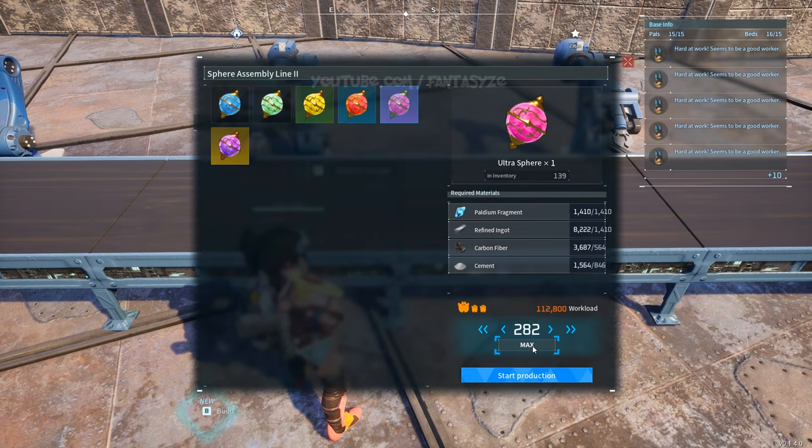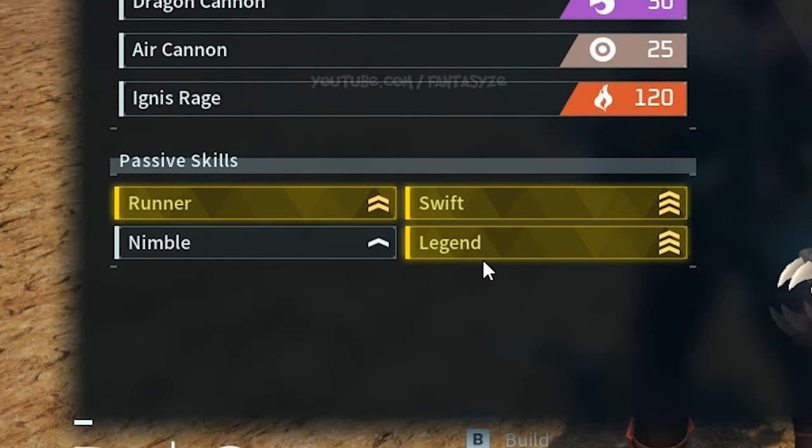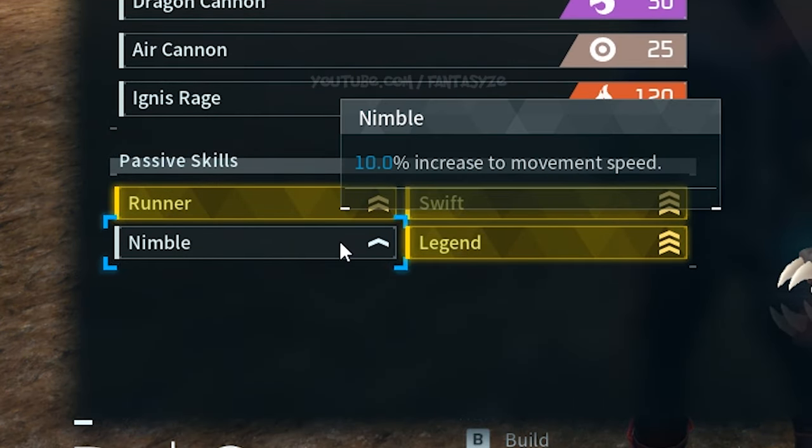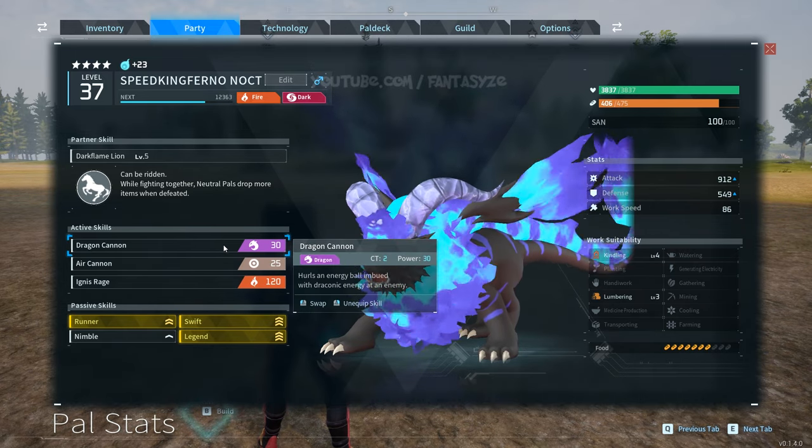The first one I'm going to show you is the meat farm. You're going to want to breed a fast Blaze Howl and a fast Blaze Howl Nock. Try to get some good attack IVs on them if you can, and give them as many speed boosts as you possibly can. I spent a whole day and got these guys with perfect speed traits.